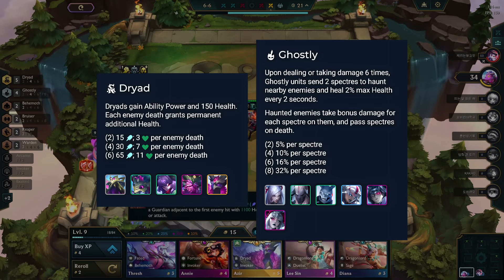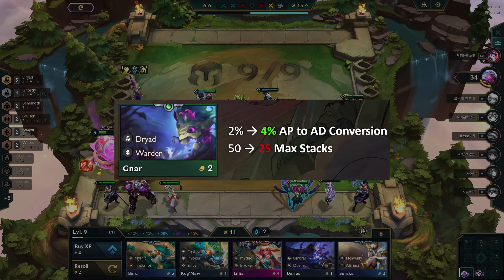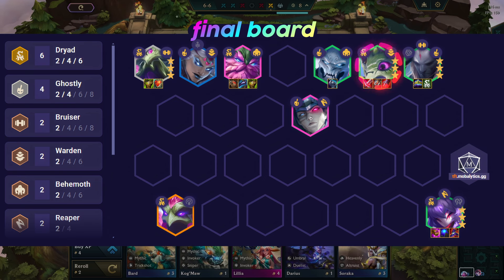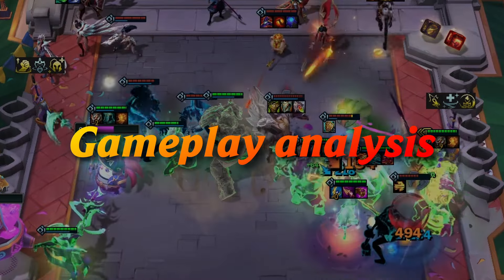This comp thrives on the Dryad trait complemented by Ghostly Synergy. We will be having Gnar as our main carry, who is balanced a bit in this patch. This will be our final board with 6 Dryad Synergy, featuring Gnar as our main carry, with Kindred as the secondary carry option. For the tank, we have Ornn, and the 4 Ghostly Synergy works well with this comp. This board was based on an instance when we get an emblem, but we can also see other possibilities when we don't have one in this video.